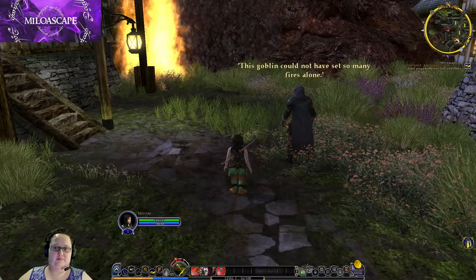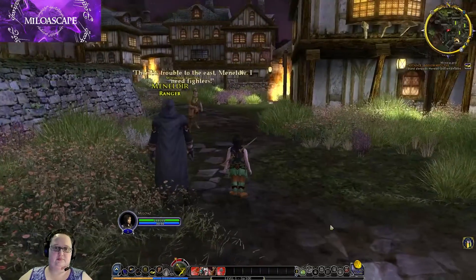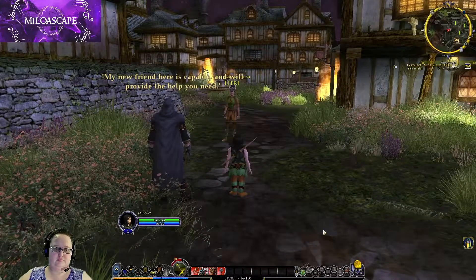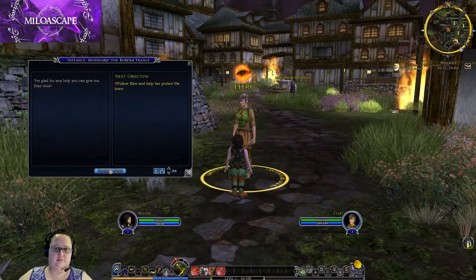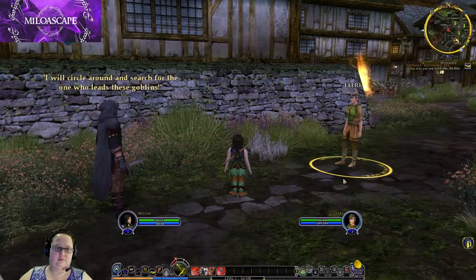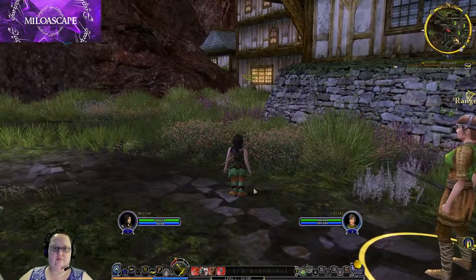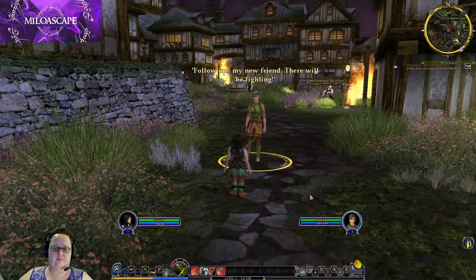This goblin could not have set so many fires alone. There is trouble to the east, Medaldir — I need fighters! My new friend here is capable and will provide the help you need. But what will you do, Medaldir? I will circle around and search for the one who leads these goblins. My new friend — farewell for now. Rangers! Follow me, my new friend — there will be fighting!